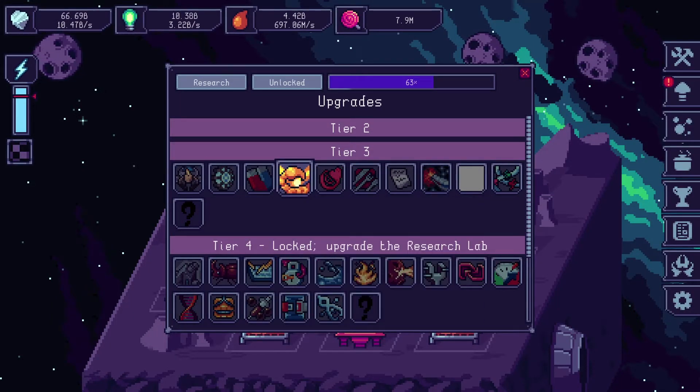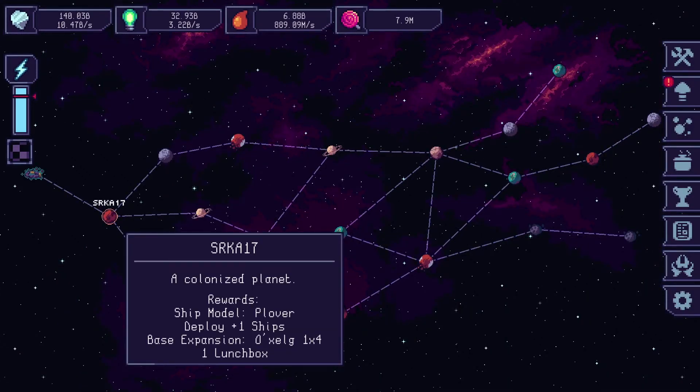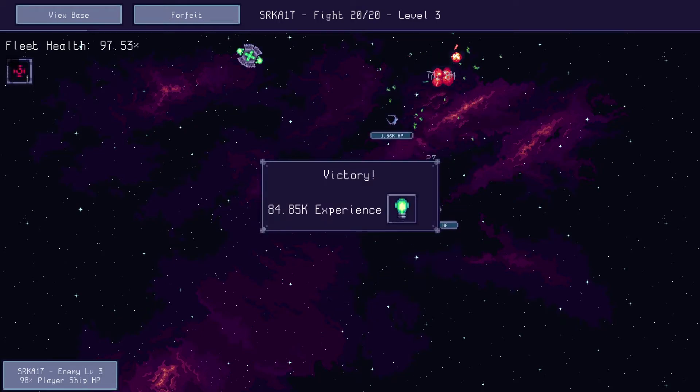We'll be doing our best to add more content during early access. Our short-term goals are a 2nd tier ascension system, adding and polishing late game upgrades and achievements, as well as tons of rebalancing. Our long-term desired features include modding support, possibly new buildings and ships, and probably new features.